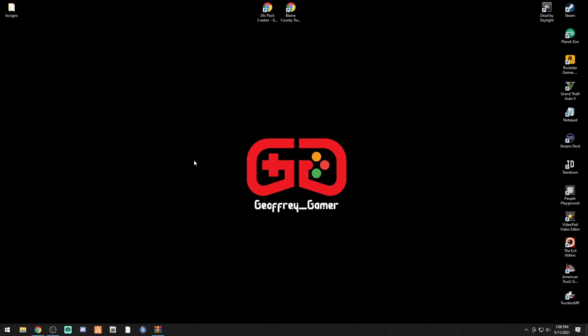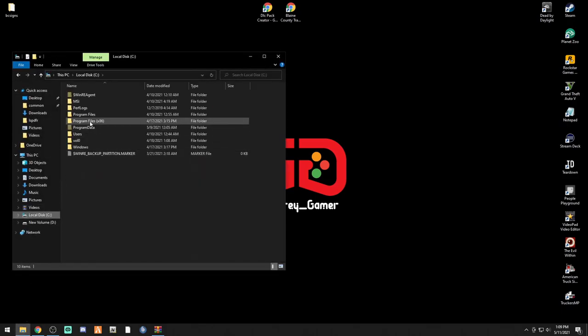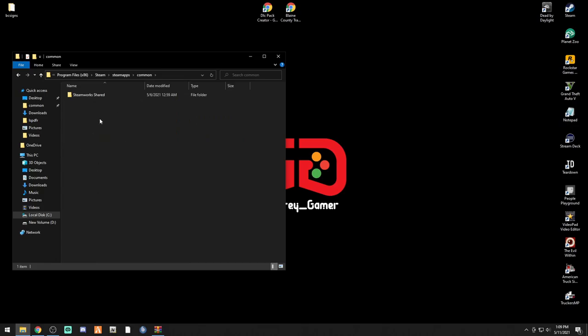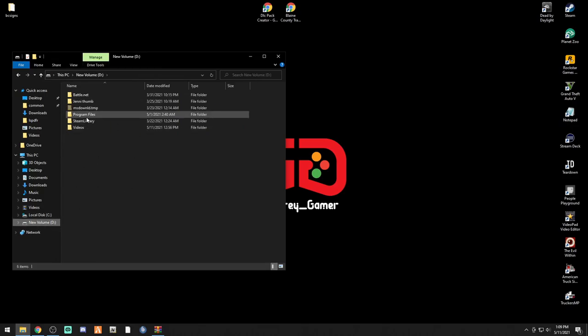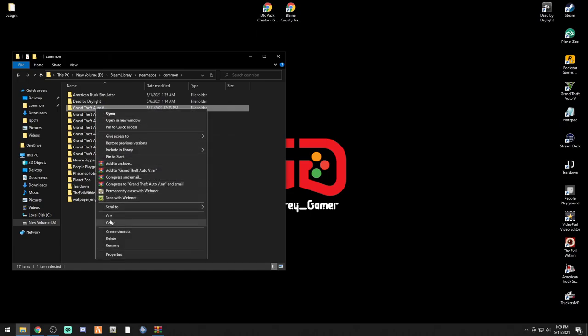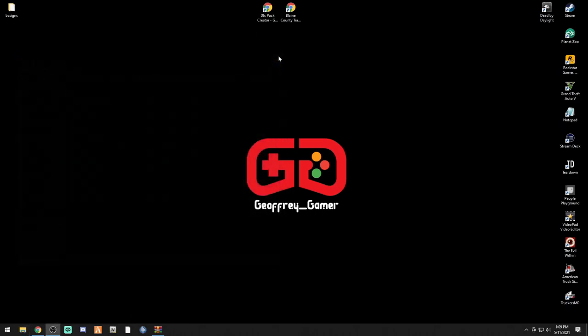Back up your game file by copying your GTA folder and pasting it in your common folder. If you're on Steam, go to your disk drive where the game is installed, then Program Files (x86), Steam, SteamApps, Common - you'll see your GTA folders right there. Right click it, copy it, then right click and paste. Your game will be backed up. If you don't like the mod or it makes your game crash, it can be tricky to remove.